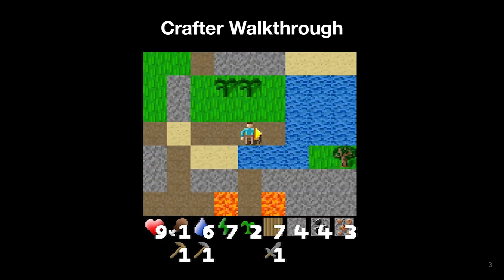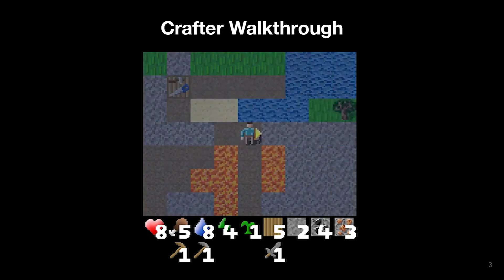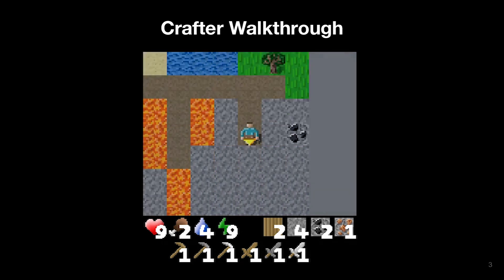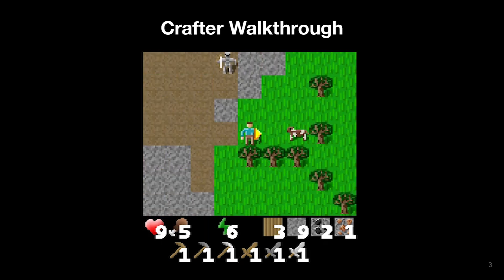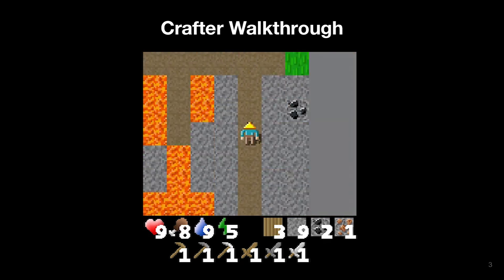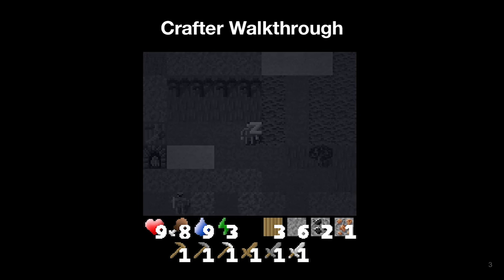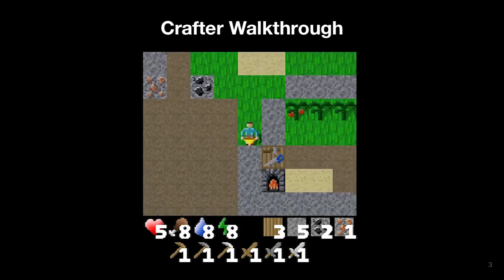A more predictable source of food is to plant saplings and wait for the food. The player has also placed a furnace to create iron tools. The iron pickaxe now finally allows the player to mine the diamond, and the iron sword is stronger than the other ones. There are some skeletons so the player dodges the arrows. Finally the fruits are grown to eat, and after searching the map, the player finds the diamond and completes all 22 achievements.